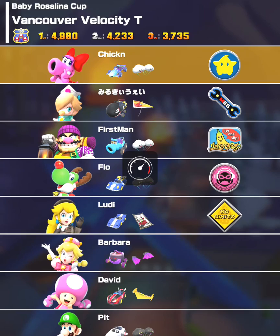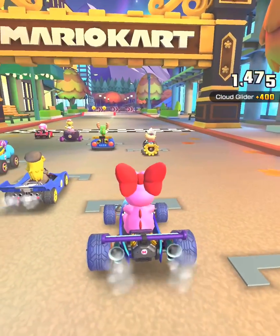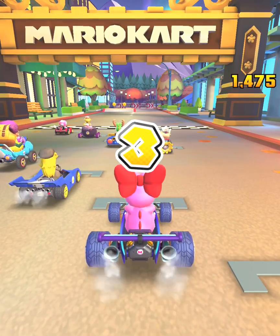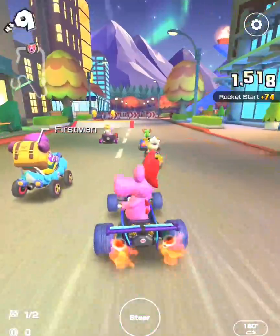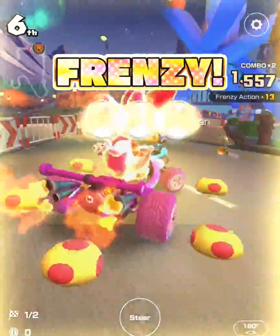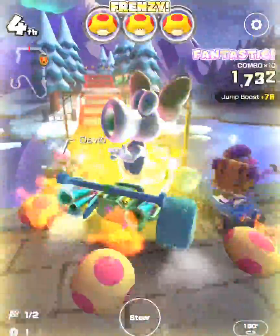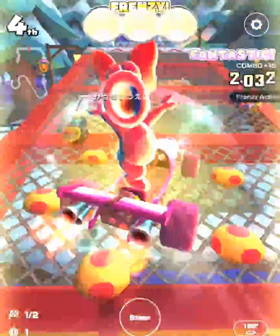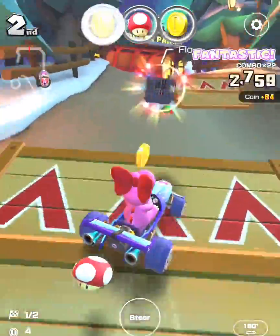I originally thought about using Rosalina Aurora, but I decided to go with Birdo because of her egg frenzy — I think it's a little more efficient than the ice flower, since once the egg breaks it splits into other items. Right away with my best clip, I used my item ticket to get a mega mushroom and hit opponents immediately.